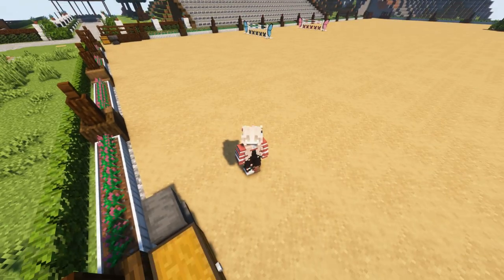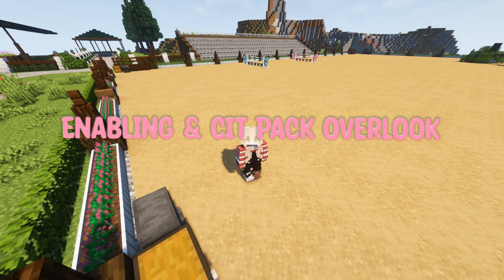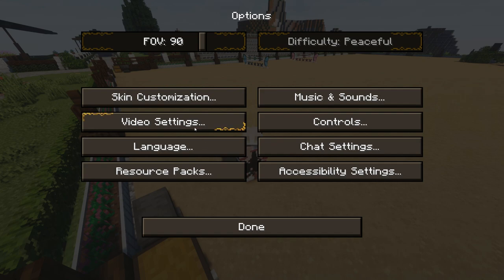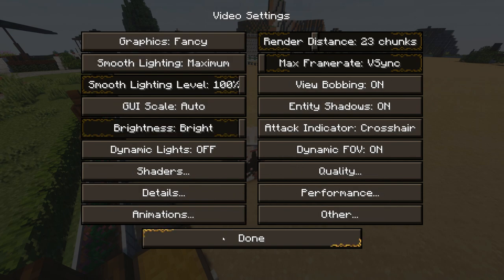The first part of this review is actually applying the resource pack and making sure your settings are ready. On the Planet Minecraft page there is a link to a catalog which shows a step-by-step process on how to make sure it's enabled and how to get all of the items into the game. I suggest looking at that before watching this video. The very first thing you want to do is install OptiFine.